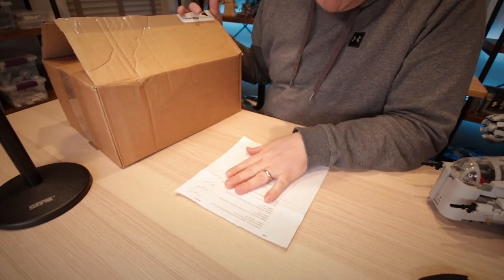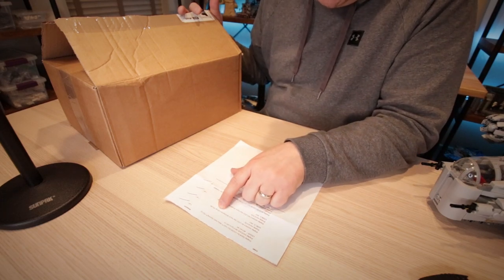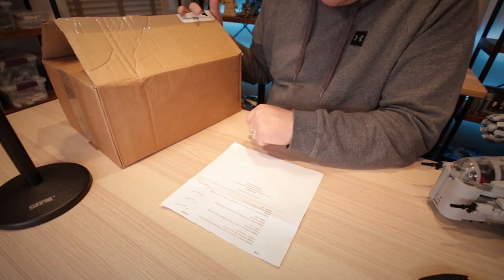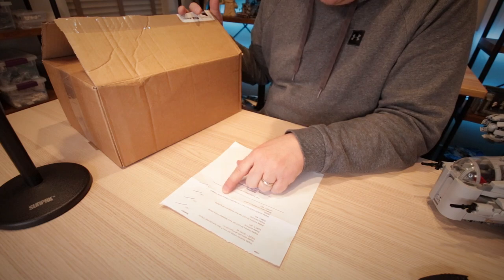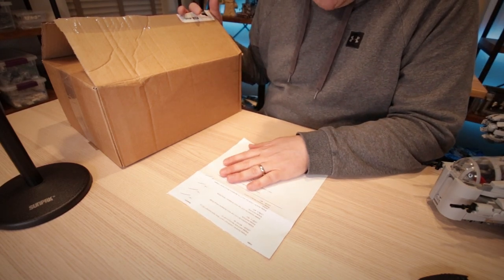Alright, I got the box open. It looks like we have a Boba Fett's Starship stand, an A-Wing stand, a Y-Wing stand, and the Mandalorian Bounty Hunter Transport — which is the Razor Crest right here.